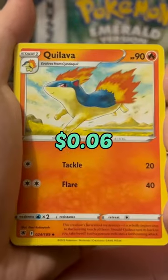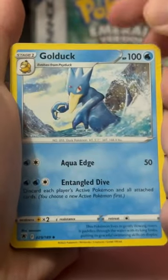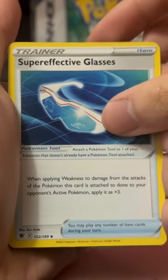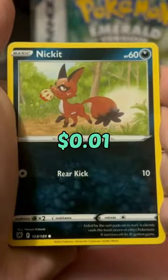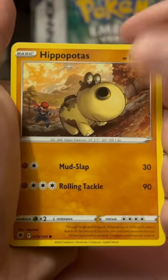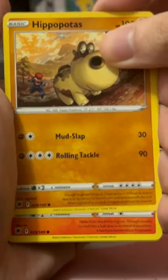We got In Energy, we got Quillava, we got Golduck, we got Super Effective Glasses, we got Quillfish, Petlil, we got Nickit, we got Hippopotus, and then we got Cyndaquil.